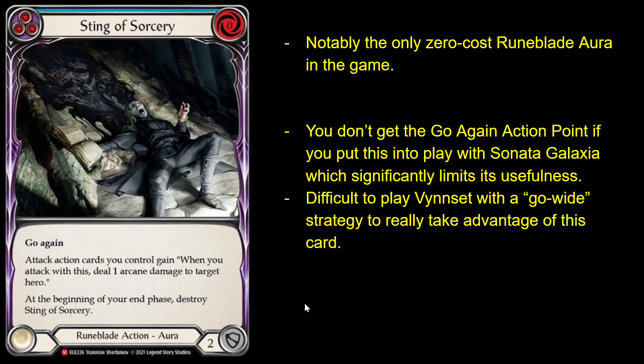It's just not really that smart to build a Vincet deck with a kind of go-wide strategy that can take advantage of this. The way Runegate works means you basically just want to be playing one big attack every turn. If you play a small go-again attack, it's going to trigger all your Runechants and then you're not going to be able to play a big Runegate card. The efficient Runegate cards themselves don't have go again, so you need to combo that with more cards, and that's extra cards that are not attacks. So it's just not really a realistic option — second Runeblade aura that's not really playable at all.